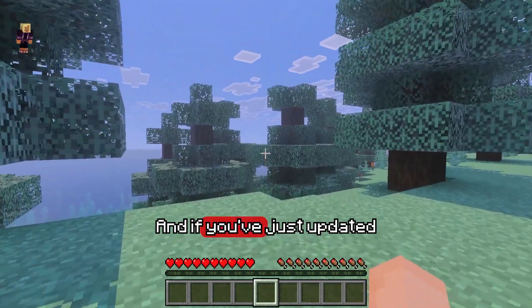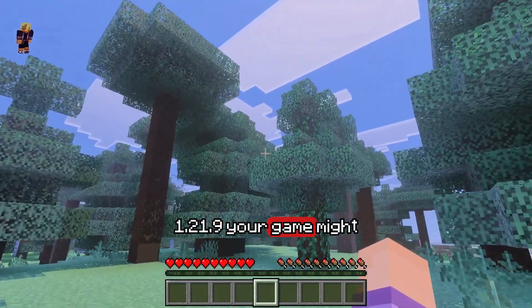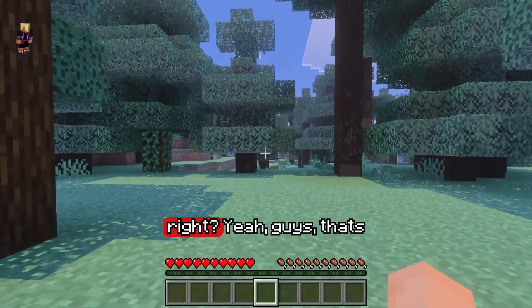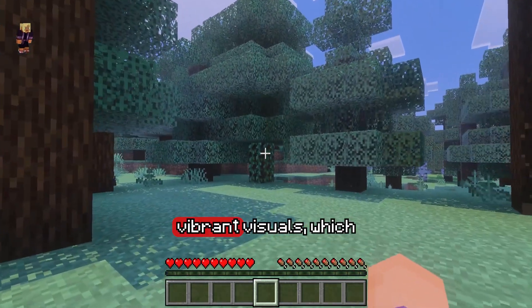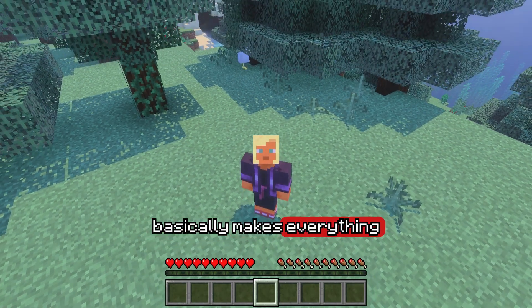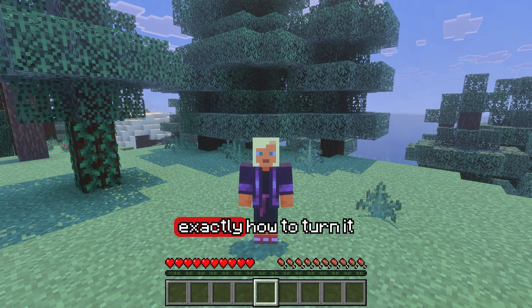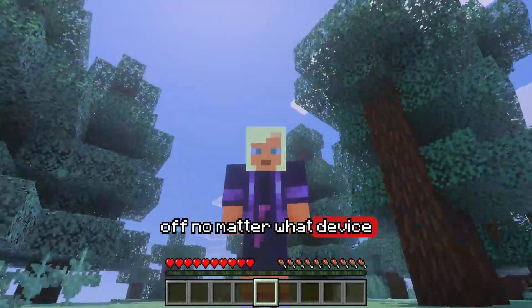What is up guys, it's your boy UQC. If you've just updated Minecraft Bedrock to 1.21.9, your game might be looking weirdly bright. That's Vibrant Visuals, a brand new feature Minecraft added that basically makes everything look extra colourful and oversaturated. But if you don't like it, here's exactly how to turn it off no matter what device you're on.